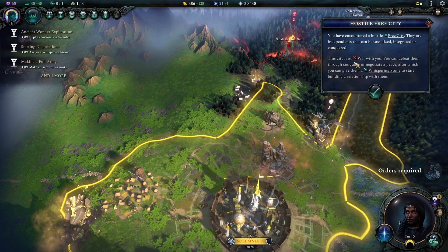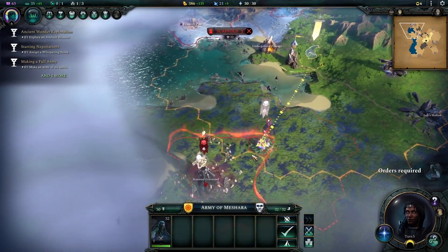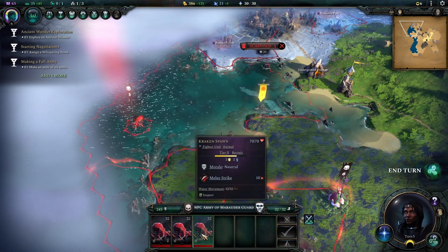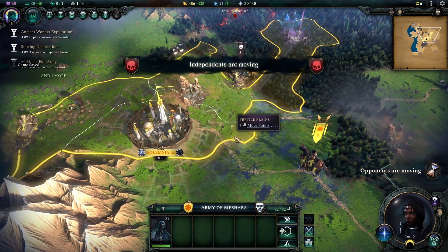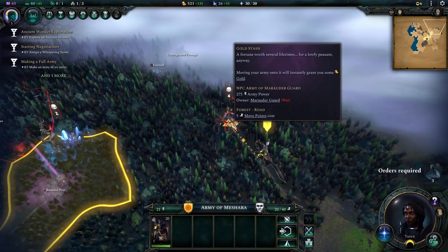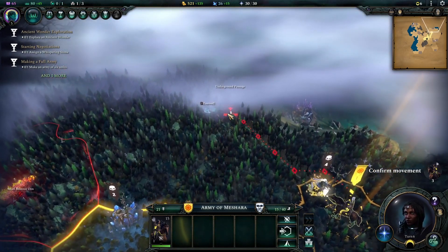The city is at war with you - you can defeat it through conquest or negotiate a peace, after which you can give them a whisperstone. Orders required - new turn. I guess we'll go over here. What the heck is that - little krakens! All done. We can nearly attack them - that looks like a better battle. There's a person on it. Oyster reef. Underground area - might be interesting to see what that gives us. Research post, another big area.